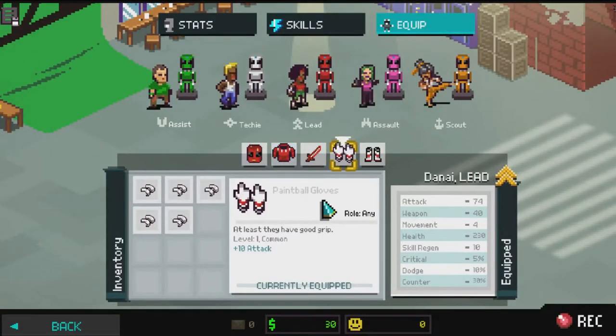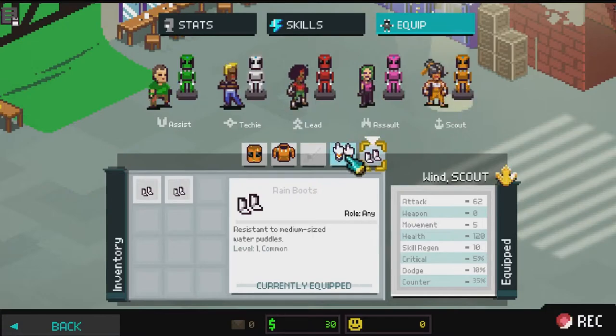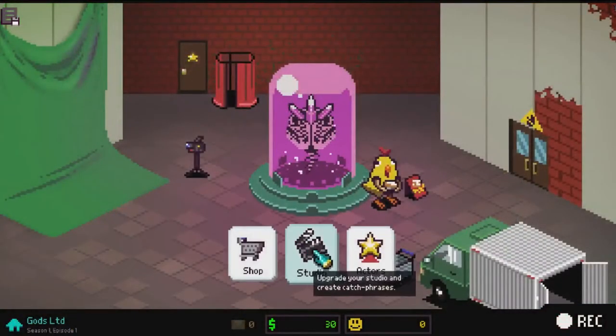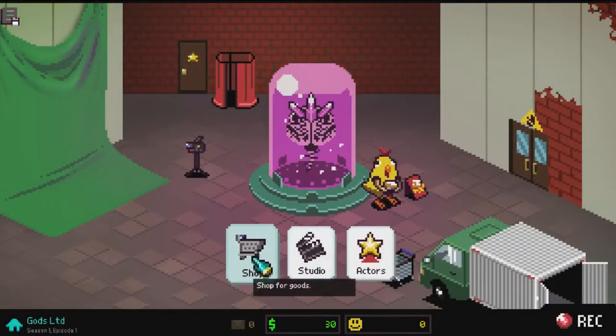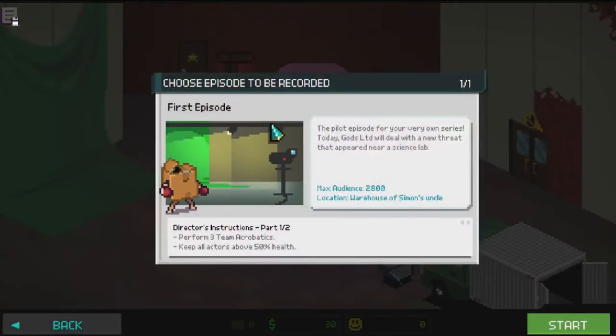Welcome back - just to show you what I've actually equipped. I've got the paintball gloves and hiking boots on two characters, just the gloves on Wind and the gloves on Michael and Simon so they can get the extra attack. We've got 30 credits left, no more money to spend in the shop. Let's get on with it.